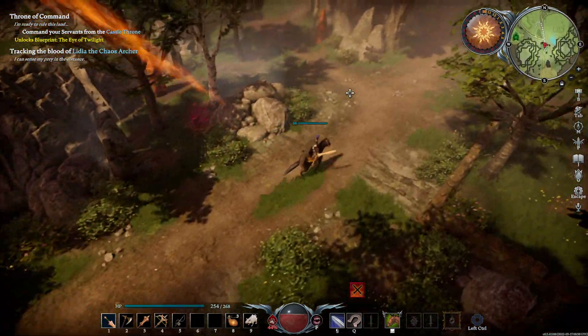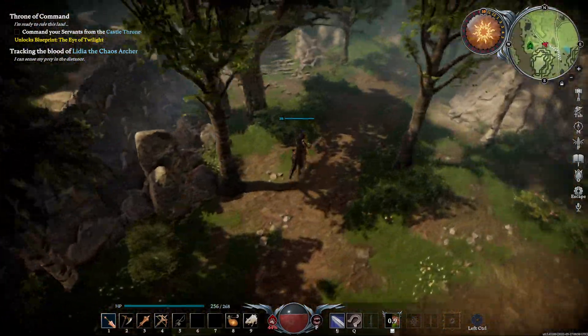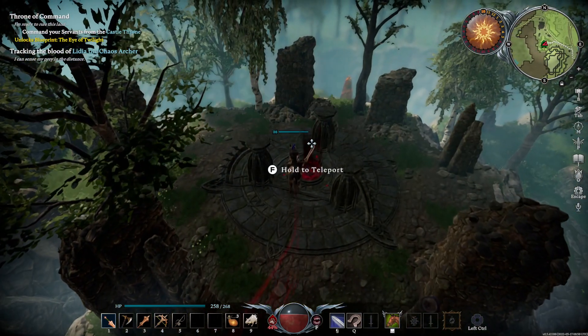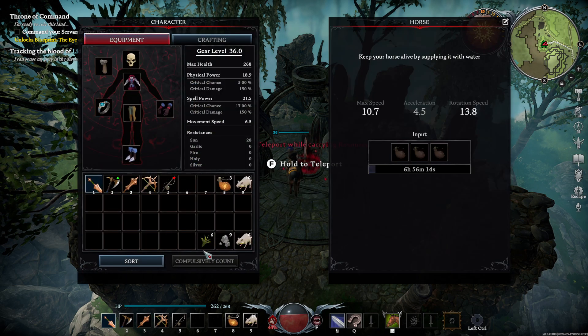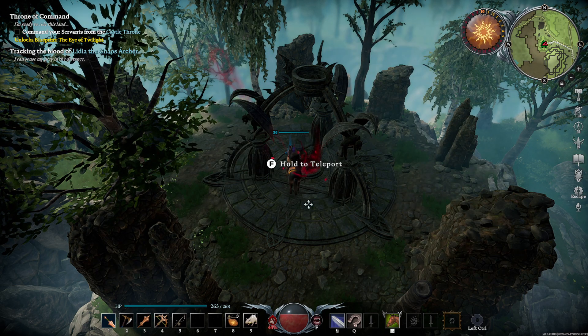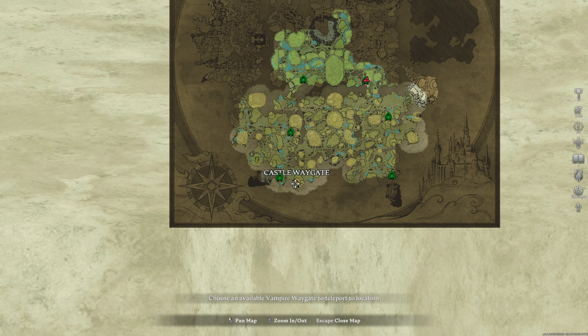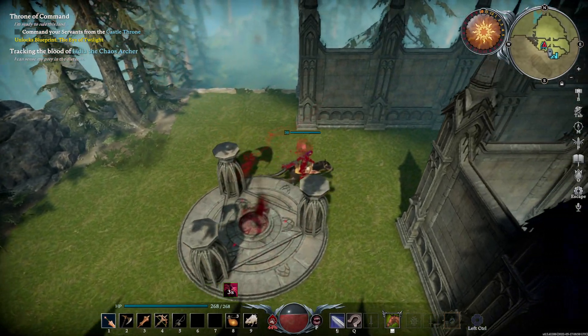But if you don't want to ride back to the castle — even easier than that — you can teleport with your horse. Note: I thought I had no resources on hand, which was a lie. I dropped them real quick, and then just teleported back to my castle. Boom — I have a horse. Holy crap, there it is!